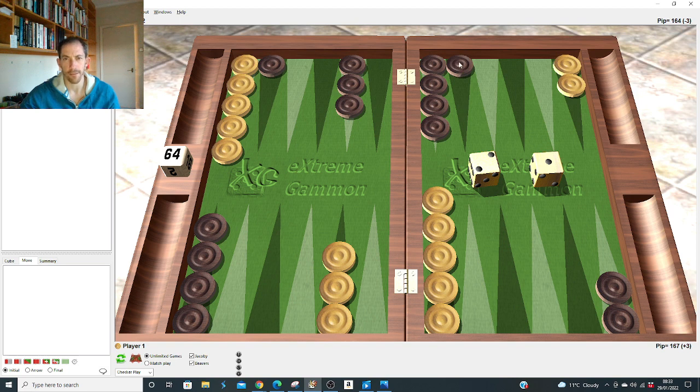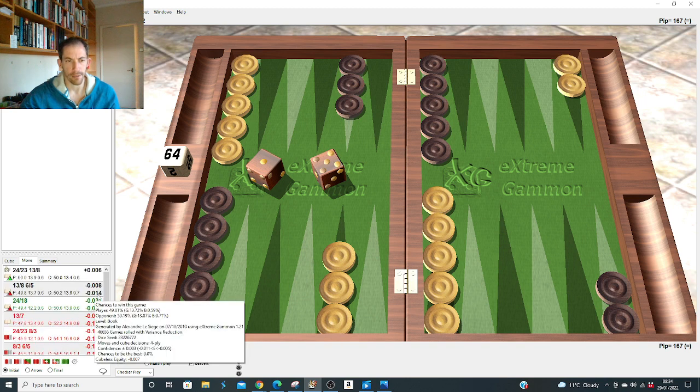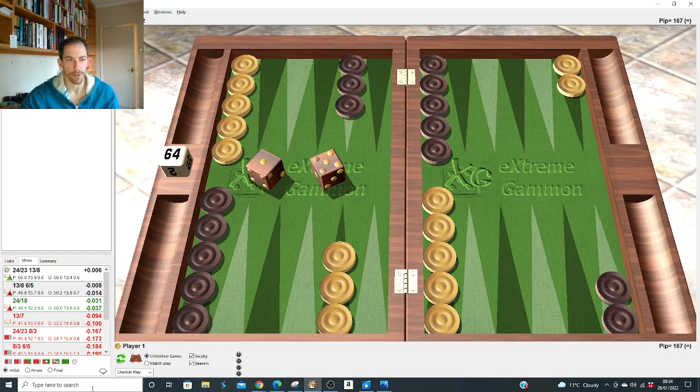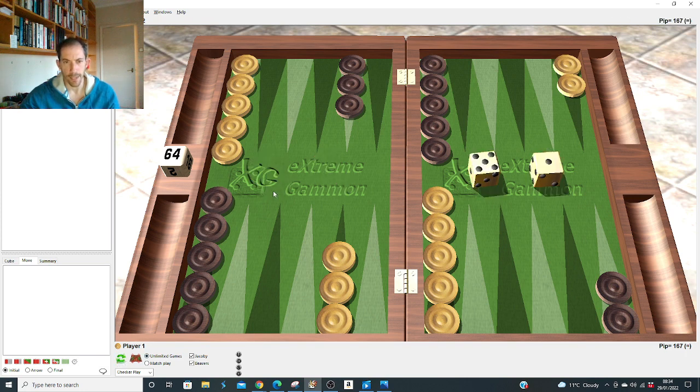The 2-1 slot is the right money play at pretty much every score. The 5-1 slot is slightly wrong — according to the computer, if he rolls 5-1, it's only about 0.014 wrong. A lot of people do it; maybe stronger players think it leads to more interesting and difficult games. But we'll go through them one by one even if it's not the right opener, because it's not that bad.